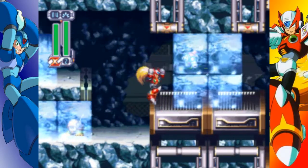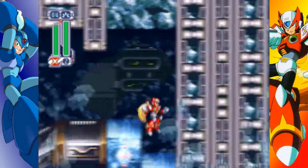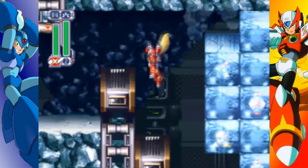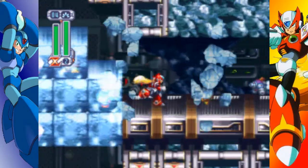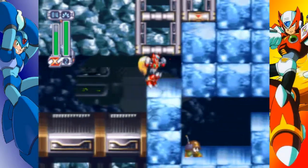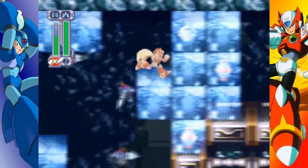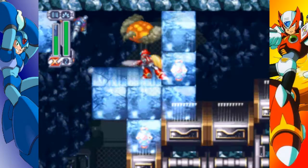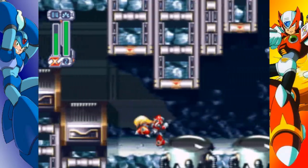Here I want to try and be kind of selective with what ice blocks I destroy, because I want to make my way along the top. Eventually the path diverges a bit — there's a little platform up here and another path down below. I want to stay high because there's an item right there. That is the only weapon tank in the game. It works the same as a sub-tank, except it fills up with weapon energy. Not the most useful for Zero, since the only attack he has that uses weapon energy is Raku-Hau-Ha.